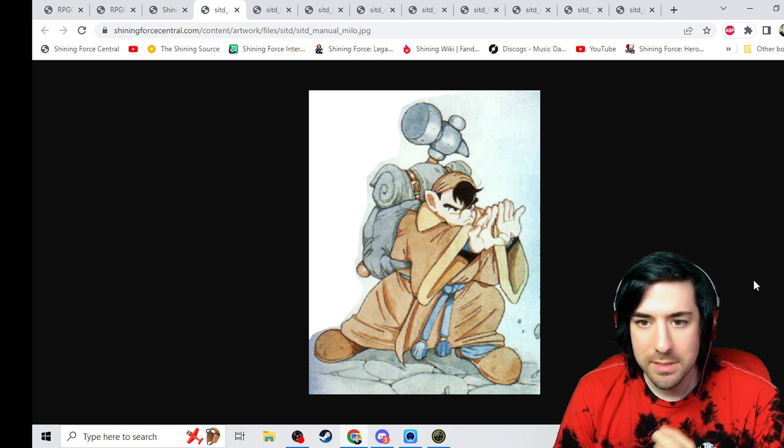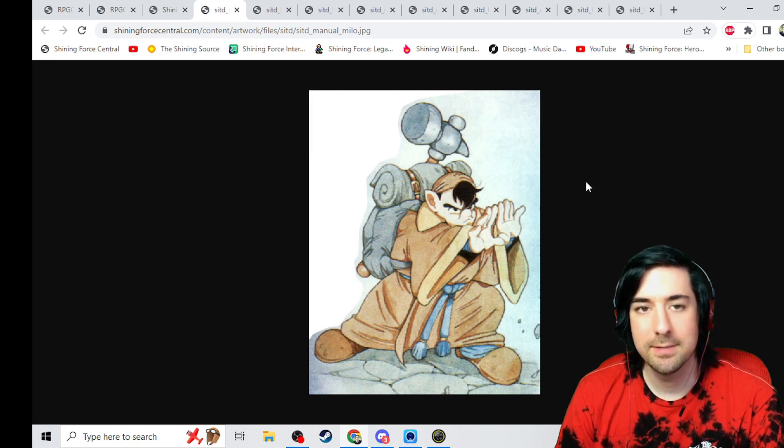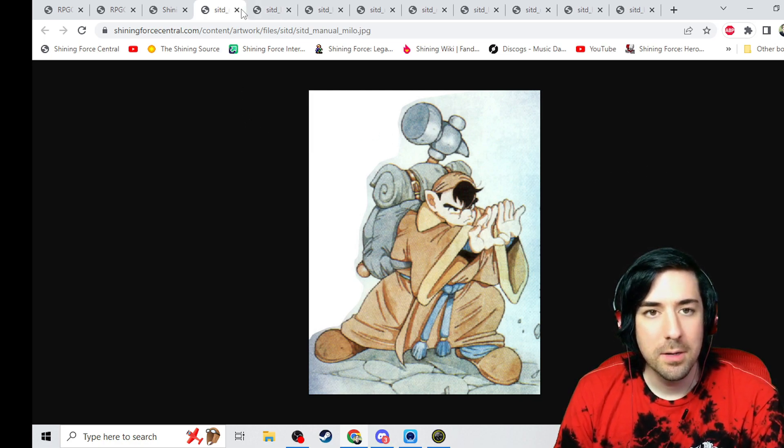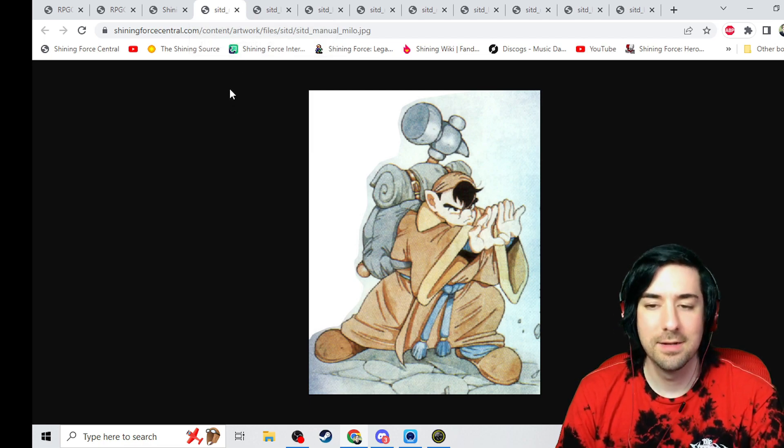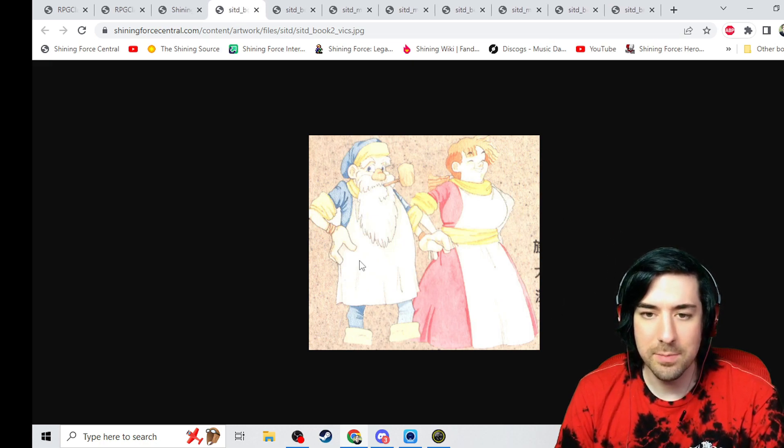Nice art of Milo there. He's got a hammer. I don't know if we ever gave him a hammer. Did we have flails? Are clubs kind of like hammers? We may not have — he may have gotten an option but we never gave it to him. There's a battle hammer, right? Yeah. I wonder what these art pieces are from — guidebooks and stuff, I think. Oh, there's the innkeepers. The instruction manual. I don't believe those are in there.